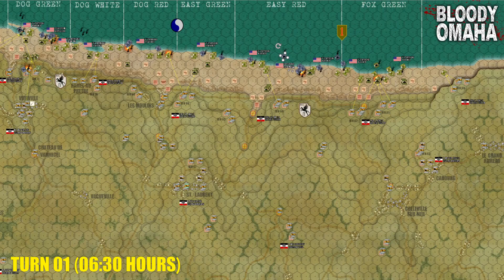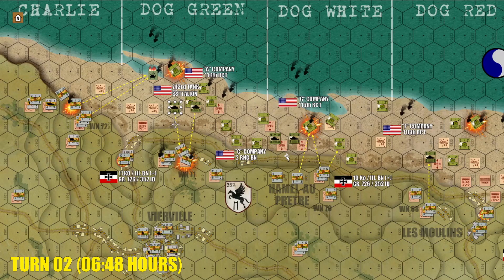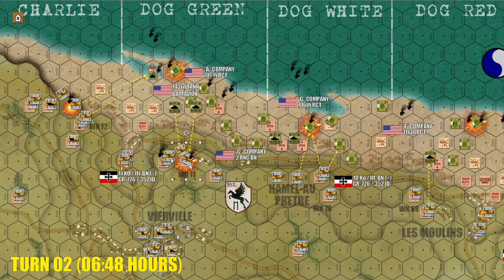Overall, however, things look pretty grim, especially on the western end of the beach, where the Americans are taking probably even more casualties than they took historically. Moving immediately to turn two, we see way more of those little black smoke columns. Lots more Americans have been hit coming out of the water or struggling their way up the beach. Here in front of the Dog One exit that leads towards Vierville, the Americans are in a bit of a crossfire between Widerstandsnester 71 and 72.